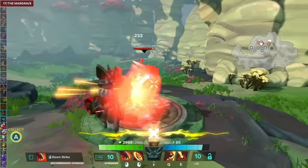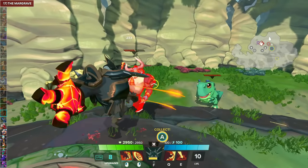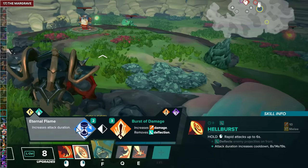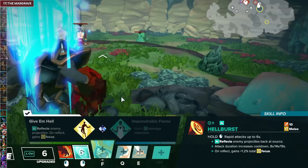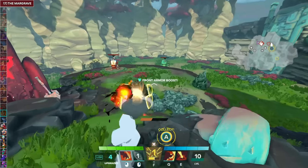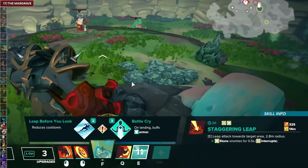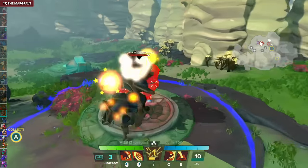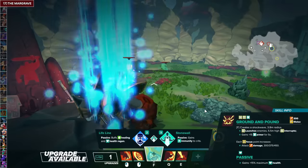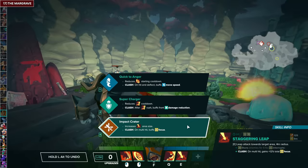For The Margrave's Demon Fist, take Counter first — it's a consistent interrupt on a short cooldown, great for interrupting collects — and then Resounding Counter. For Hellburst, take Eternal Flame and then Give Him Hell. For Charge Fourth, go with Relentless and then Irresistible Charge — great for an engage and escape tool. For Staggering Leap, take Smackdown and then Leap Before You Look to reduce the cooldown and increase the uptime. For the Mid Path, Hero's Vitality for more HP — he's a tank — and then Stonewall. For the Clash talent, Impact Crater.